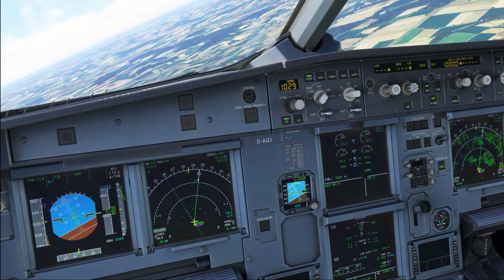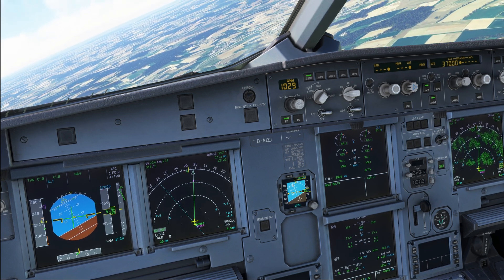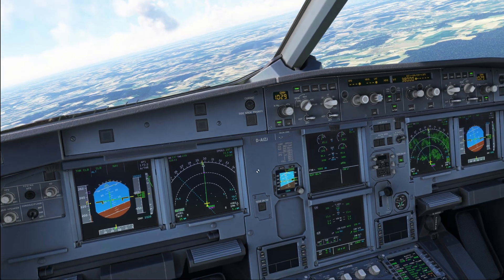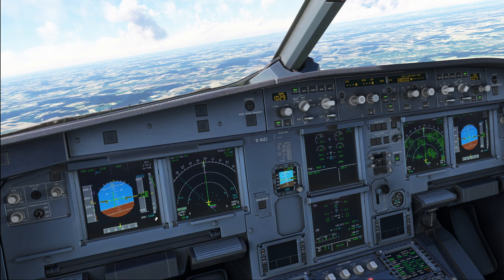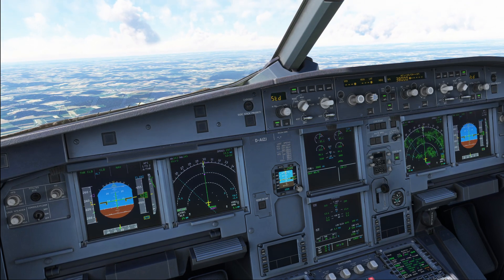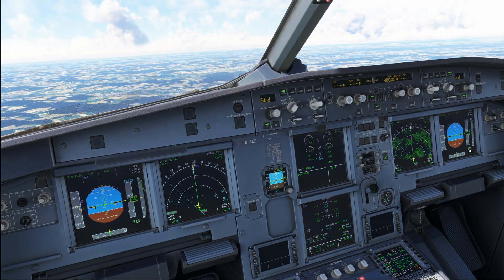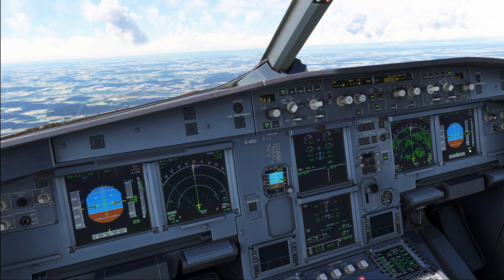Let's go ahead and select the higher altitude — our cruise level, flight level 380. When passing the transition altitude, which is indicated by the altimeter starting to flash, we go set standard. Standard — you check all three indicating standard. Standard cross-check passing flight level 55.